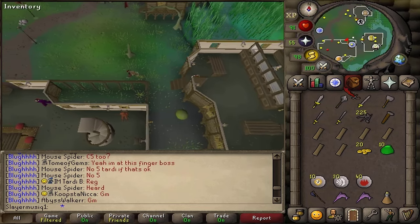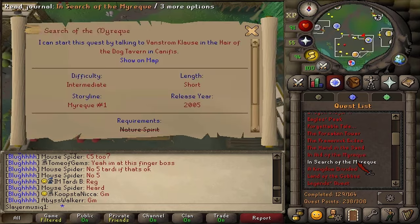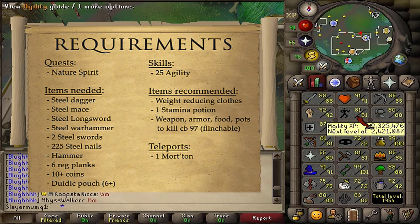Hi and welcome to my guide! Today we're going to be completing the quest In Search of the Mire Key. The quest requirement is Nature Spirit, and the stat requirement is just 25 Agility, which is also boostable.